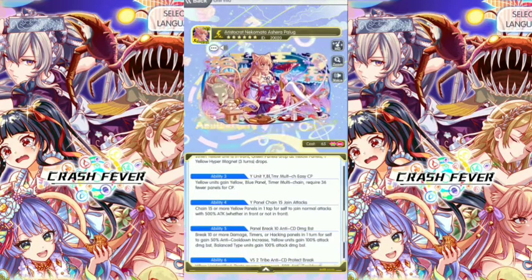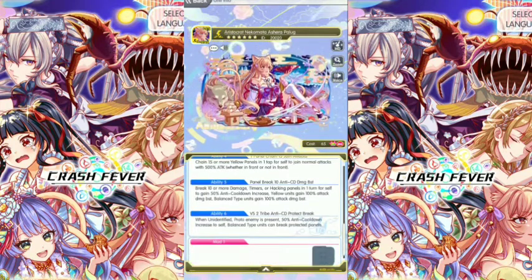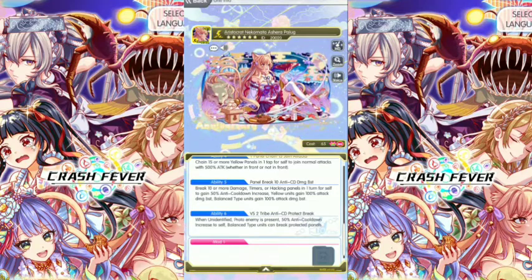Ability 3: Yellow Units Gains Yellow Blue Panels. Timer Multi Chain. Required 36 Fuel Panels for CP. Chain 50 or more, Yellow Panels 1 Turn for Self to join Normal Attack with 500% of Attack. Ability 5: Break 10 or more Damage, or Timer or Hacking Panels 1 Turn for Self to Gain 50% Anti-Cooldown Increases. Units Gains 100% Attack Damage Boost. Balanced Type Units Gains 100% Attack Damage Boost.